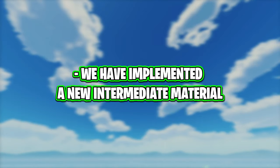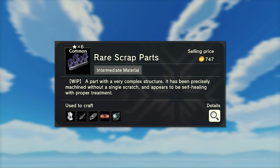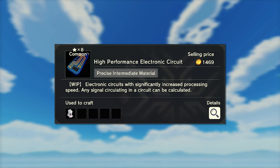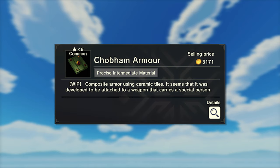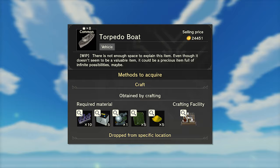New intermediate materials have been implemented: tempered glass, rare scrap parts, high-performance electronic circuits, high-performance engine, and chop-ham armour. Most of these new materials are used for things such as the new helicopter and boat.